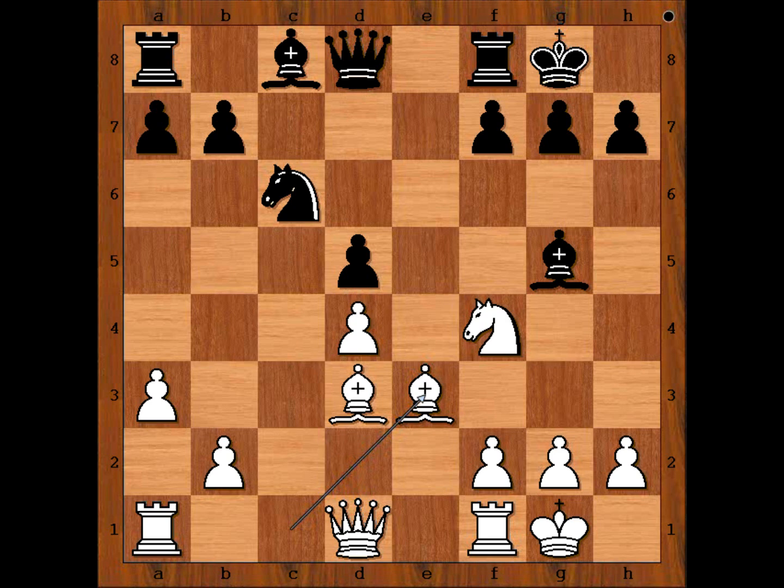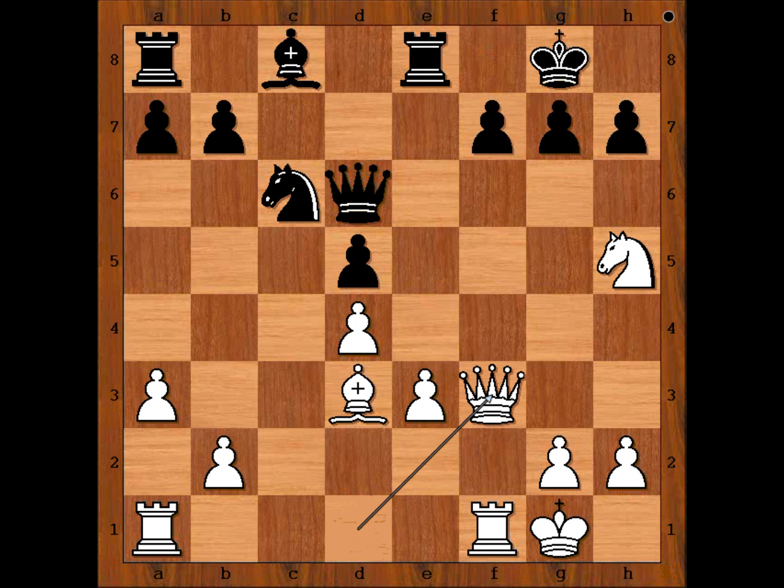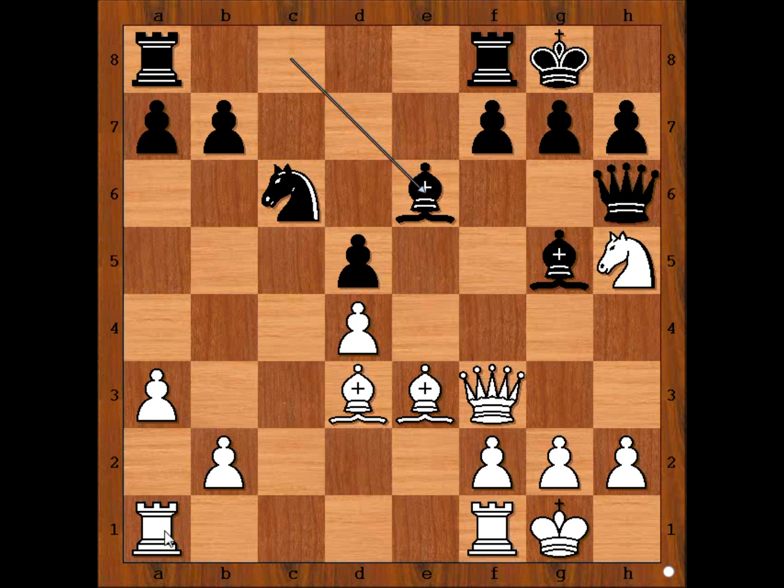Both players followed the main line. It is Black to move. Abdel Nabi played Queen to d6. Pressure is on the Knight on f4. The most played move in this position is Bishop takes Knight on f4. We have Queen to d6. Knight to h5. Queen to h6. An alternative was Bishop takes Bishop, then Pawn takes Bishop, and after Rook to e8, Queen to f3. In the game we have Queen to h6. Queen to f3. Bishop to e6. Rook from a to d1.